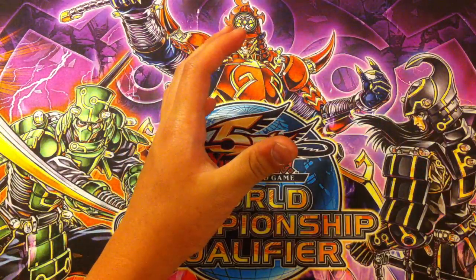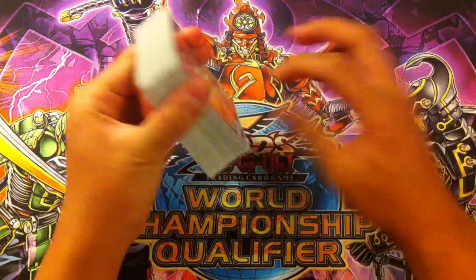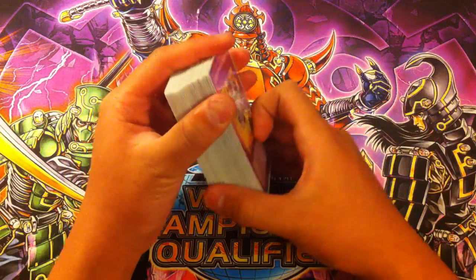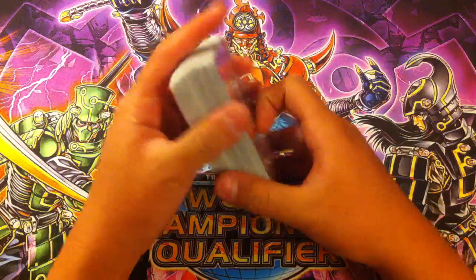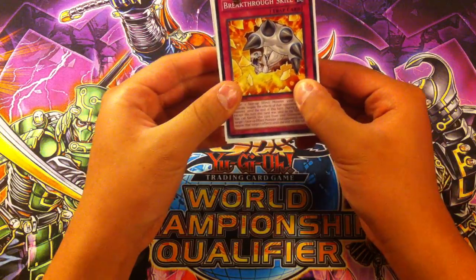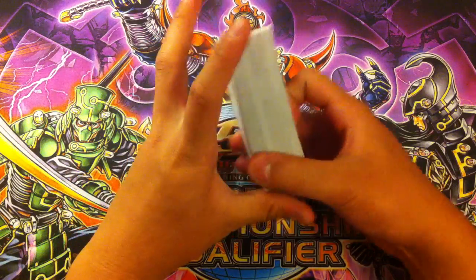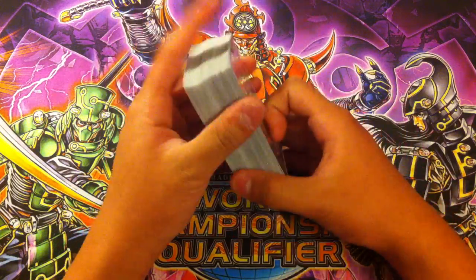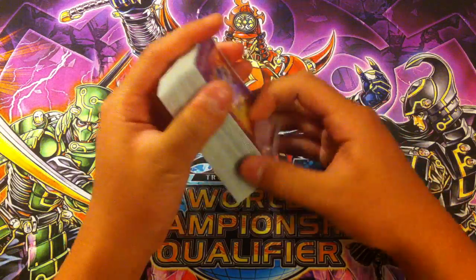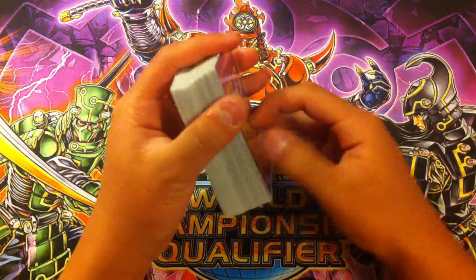That is it for my traps. I do play a 42-card main deck. I feel like 42 isn't a lot in this deck because you mostly draw into your combo pieces as fast as possible and thin out your deck really fast with United, Rota, Shien's Smoke Signal, and Asceticism. If you guys don't like the 42 card count, you can take out the one Breakthrough Skill and one Phoenix Wing Wind Blast and make side deck space for them, which will make you have a 40-card deck.